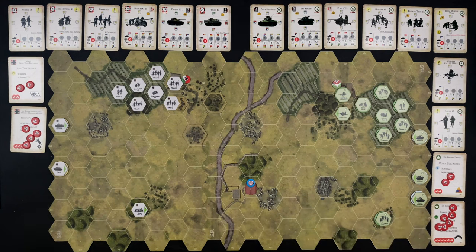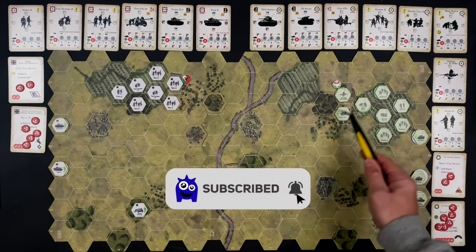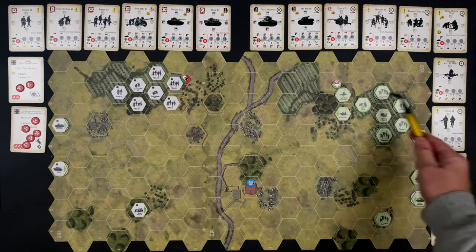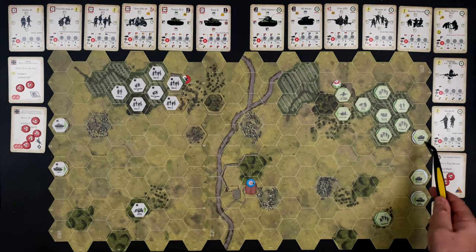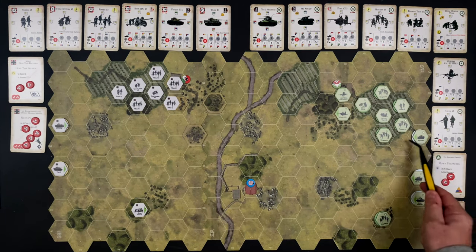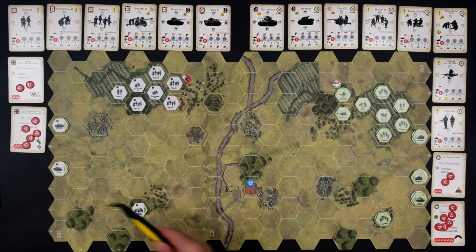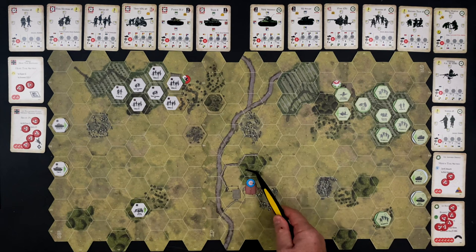Thinking about U.S. strategy, we have some very fast Stuart tanks. We're going to land some Rangers in the Olive Grove. We've got machine guns, an anti-tank gun, a mortar team, and four squads of U.S. Rangers. The strategy is to get Rangers onto the Stuarts and push up as quickly as possible before the Germans can react. Get some Rangers up into the farmstead and hold it before the Germans can get there.